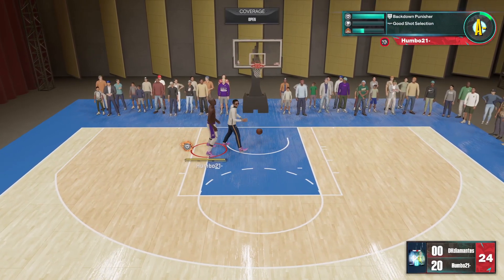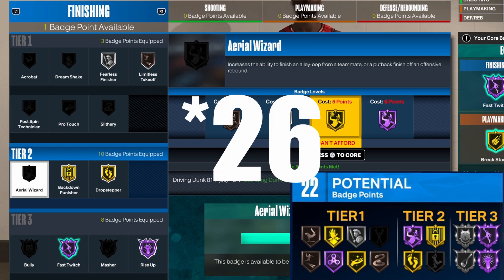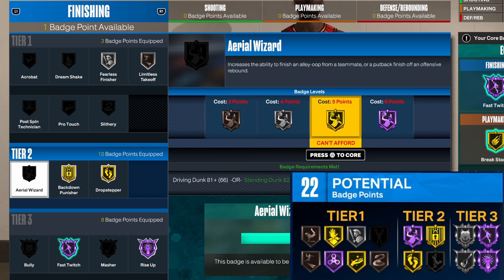For your finishing badges, this is pretty much what I'd recommend. In total you're going to be able to get 22, but throw all of your plus 4 into finishing so you can basically get 25. With 25 you can also get a gold aerial wizard. The badge spread is so crazy, especially with Hall of Fame Rise Up and Hall of Fame Fast Twitch — you're getting a contact dunk every single possession. It's so overpowered.